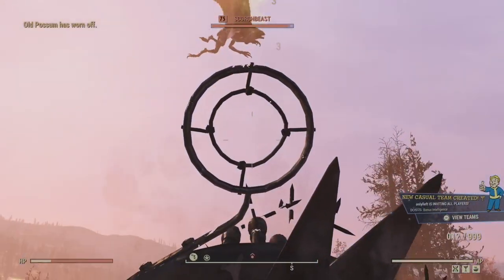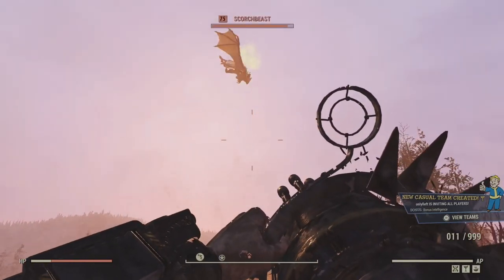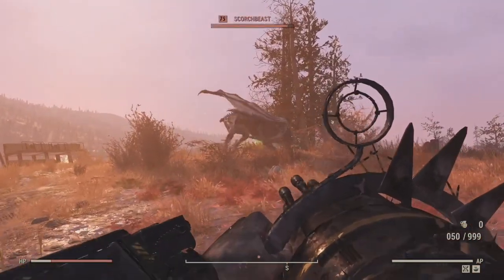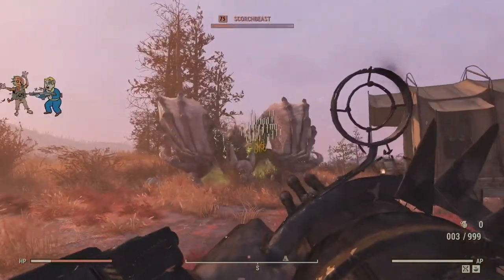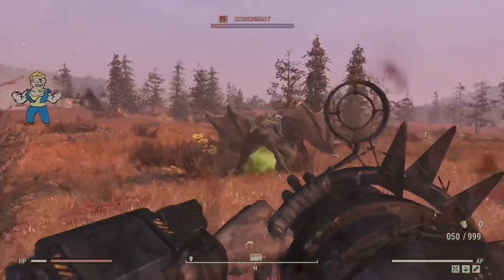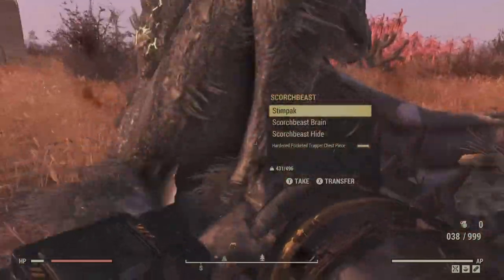This is where the superpower is. You're a heavy gunner and you run nukes — it cripples the Scorch Beast Queen and any Scorch Beast. The reason why I say use the shotgun magazine is because it actually reaches out and grabs Scorch Beasts and cripples their limbs. You want to aim for their wings and their legs so they'll land, and this works on the Queen too, and it's incredible.